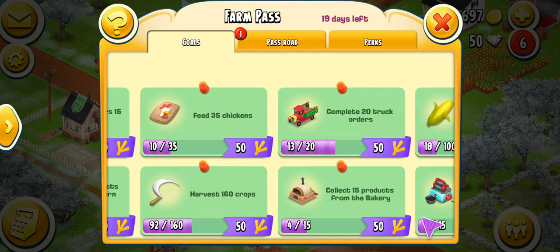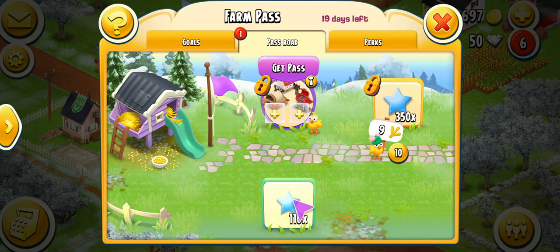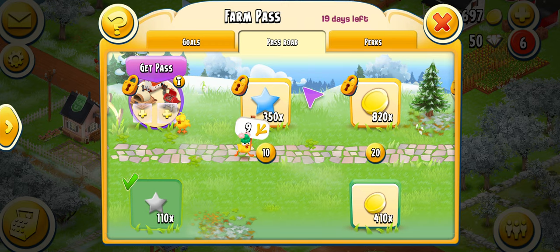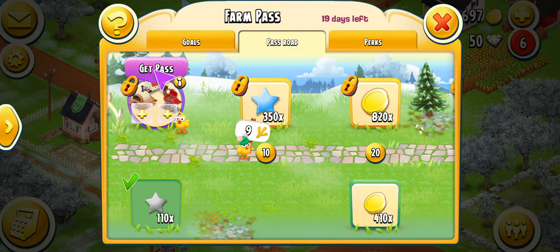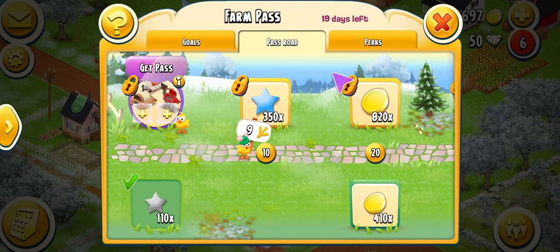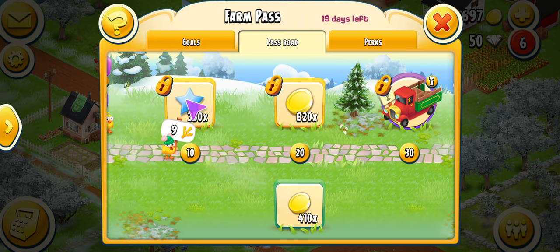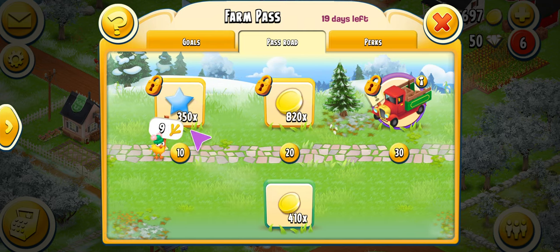As you continue to do these tasks — and I think I explained this before in the farm pass video — your chicken will continue to move along the road. He's already at 9, so I can receive 110 XP just by clicking on it, and there it is. Remember, I can't get anything on the top row because you have to pay to get the pass. If you click 'Get Pass' it explains exactly what you get for the farm pass price. Once paid, everything on the top opens up, and whatever number your chicken reaches you can collect that top item too.